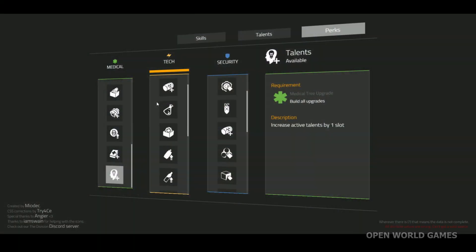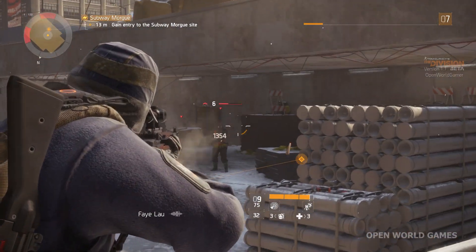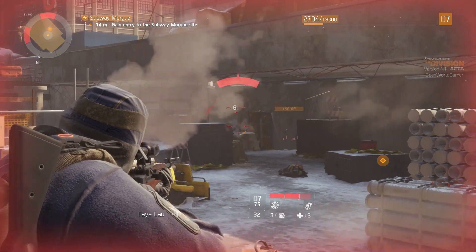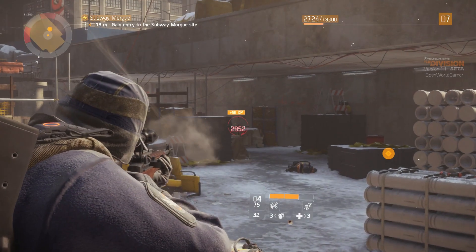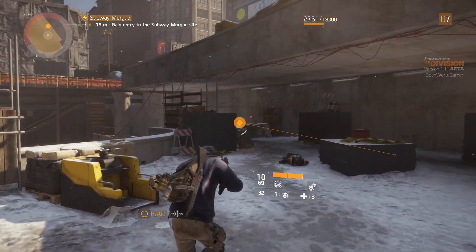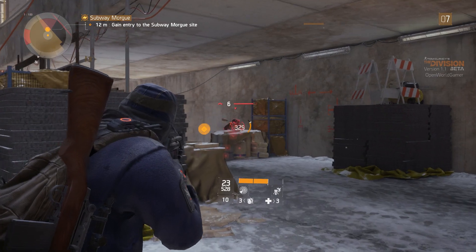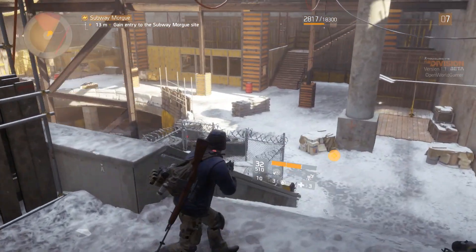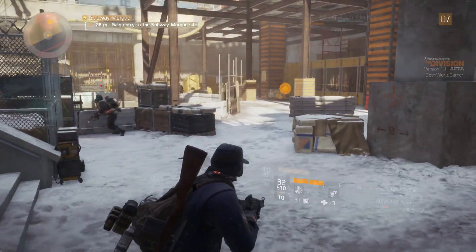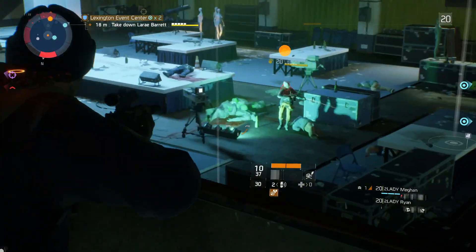Remember, the Perk Talents will increase your active talent slots by one, meaning you can go into battle with five talents. I recommend considering Precision as that fifth talent: headshot a hostile to pulse them for 10 seconds, keeping you aware of enemy locations on the battlefield. Perks are always passive and always available — it just matters when you unlock them, and eventually you'll have all perks unlocked.